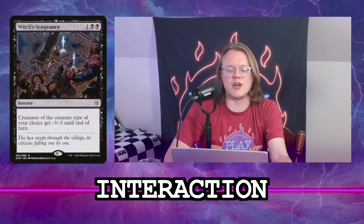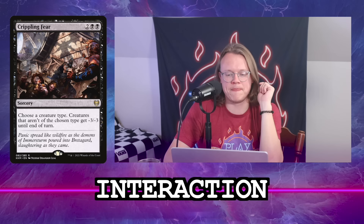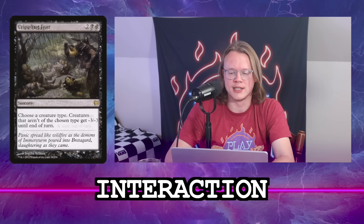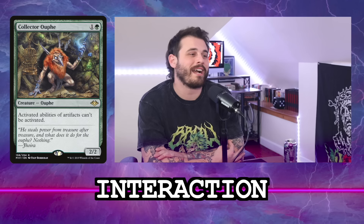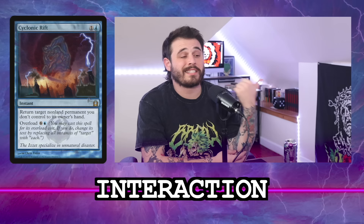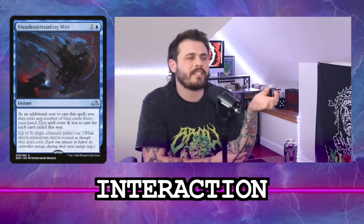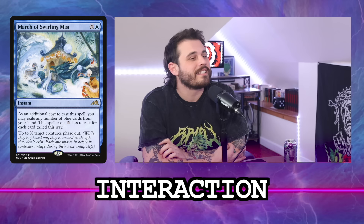There'll be situations where you have Malcolm in hand and don't want to kill it, but there'll also be times with a Drannith Magistrate and a Collector Ouphe where Toxic Deluge is incredible. Cyclonic Rift goes in — that helps solve board problems too. Do we want Snap? We're not playing Gaea's Cradle or other ways to abuse it. I'd rather play March of Swirling Mist — I like that more than Unsubstantiate. March phases out creatures, yes — that's a definite include.